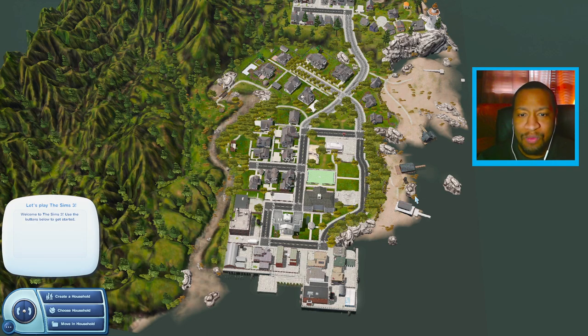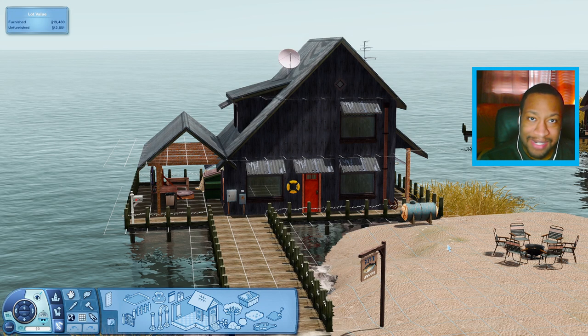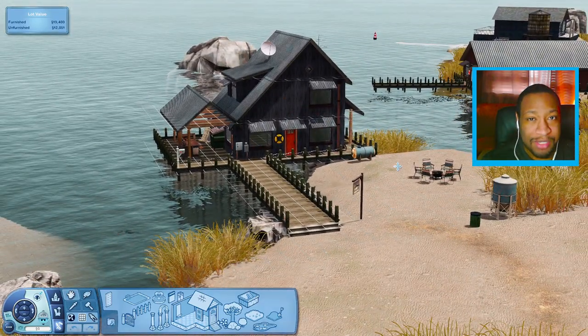I mentioned in that video that I wanted to furnish one of the houses. I was looking around today and I saw one that I really like — it's this house right here called the Sea Urchin. We're down here at the house and as you can see it looks a little old, a little weathered, kind of put together. It's not the newest house on the block, but I really like it — I think it has a really nice charm to it.